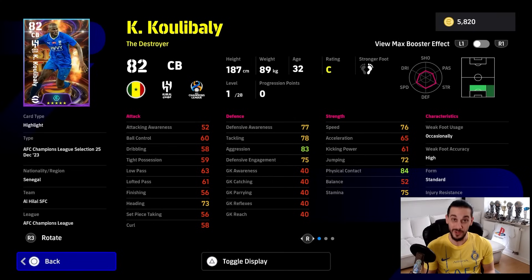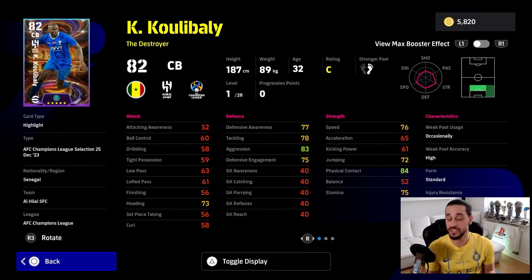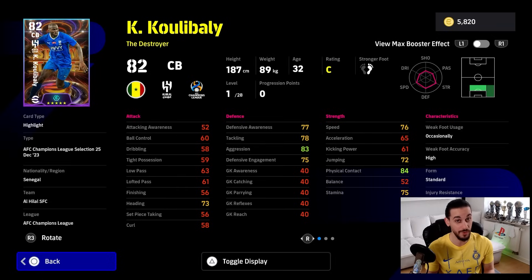Let's start with Khalid Koulibaly. He is a destroyer and can play as a center back on his A position. He is 187cm tall, and for his height, he is super fast with speed 76 on the first level, and you can level him up 28 levels. On top, he is really strong: physical contact 84, aggression 83. Adding the booster effect, his defensive awareness, tackling, acceleration and jumping all increase. It's a nice booster. This player combines physicality, pace and defensive abilities in one — really rare and really good.